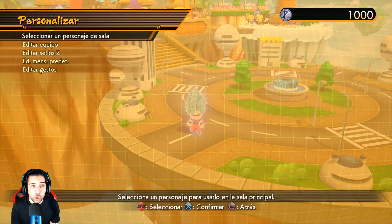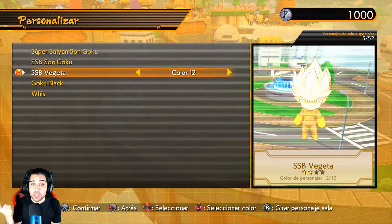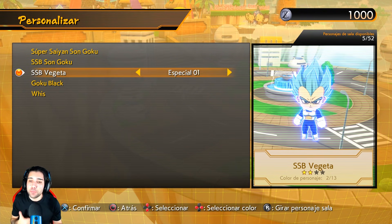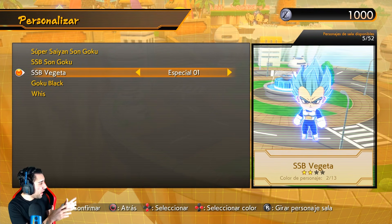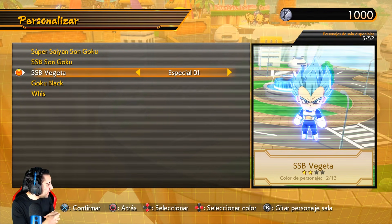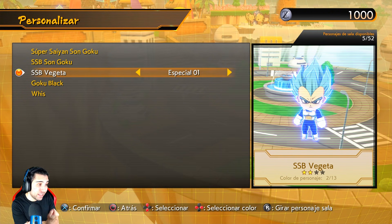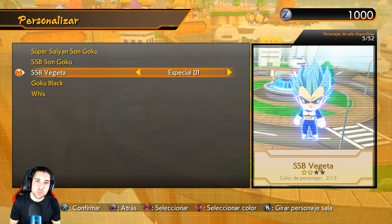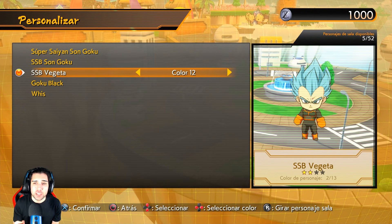Tengo los avatares de Goku Super Saiyan Blue y Vegeta Super Saiyan Blue. Iba a hacer un unboxing de la edición especial de Dragon Ball Xenoverse 2 y el FighterZ, que os enseñaré en un vídeo porque es realmente brutal. Pero bueno, ¿cuáles son los métodos para conseguir estos dos personajes?